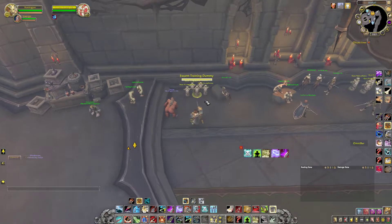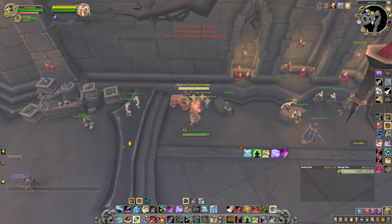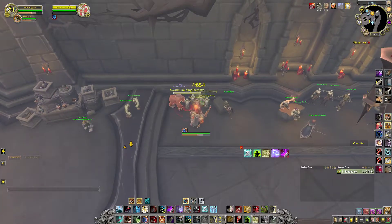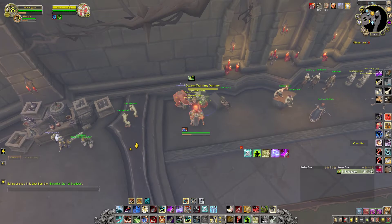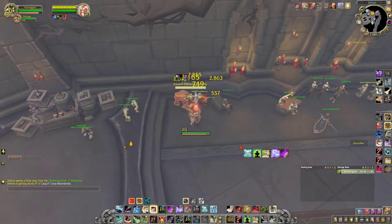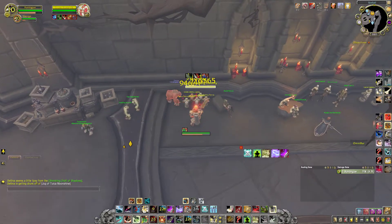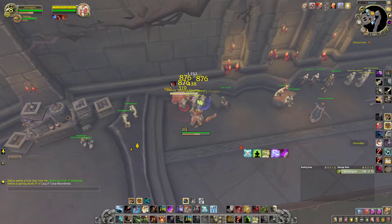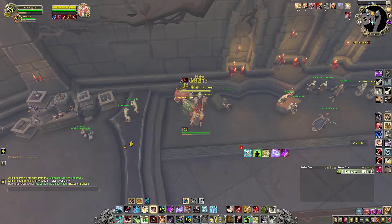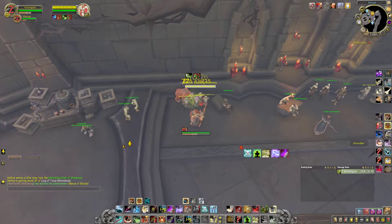Wait, I've got my polearm on. Yes, I do. Bosh! Dive everything up. Use Flanking Strike. Use Flayed Shot. Use Bomb. Use Kill Shot. Use Cleave. Use Kill Shot. Dive everything up. Use the Bomb. Dive everything up. Cleave.